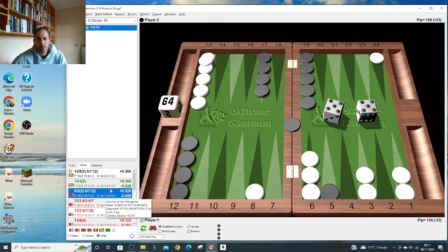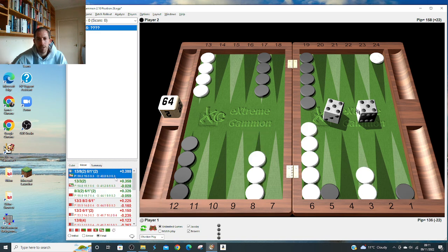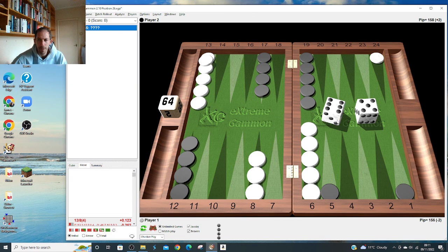Double five is a well-known position: make the 8 and the 1 point, leaving no blots, consolidating a race lead. Not the 3 and 1. By a lot - 3 and 1 would be a 0.06, almost a blunder. This looks ugly but it's thematic - maybe he doesn't come in, maybe he comes in on the five and you can skip over him with a huge 23-pip race lead. Double one: 7 and 5 is marginal. My style unless there's a match score is always to make the 7 and 5 with all those pick-ones. Here it's right.